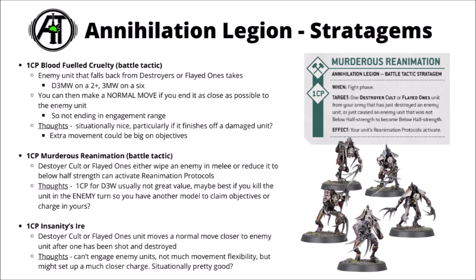For one command point, there's Insanity's Eye — targeted on a Destroyer Cult or Flayed One unit that's just lost a model to enemy shooting, and then your unit immediately makes a normal move towards that enemy unit and must end as close as possible. I feel like this one is probably best triggered on perhaps an oncoming unit of Scorpet Destroyers led by a Scorpet Lord. It could really punish your opponent for doing a bit of chip damage — getting an extra 8-inch movement out of that could be huge, leaving them with charged targets they otherwise couldn't reach, particularly with your charge rerolls. You'd have to think about triggering it though, if you just trigger it in the middle of the enemy shooting phase they can just light you up with a whole bunch of other things.